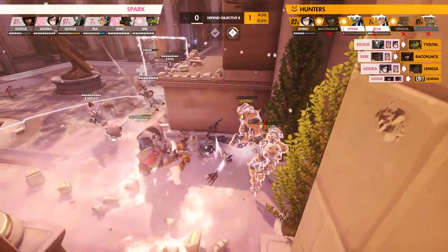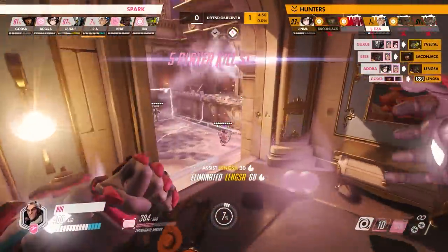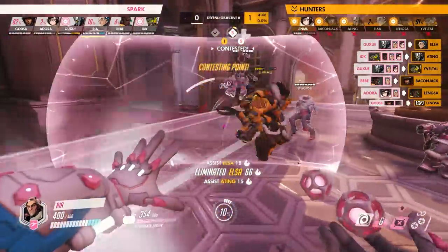God's Beat quickly takes out the immortality field and the Spark closes in to finish them off. Rhea's flank around the point leads him to a very distracted Bacon Jack, allowing him to rock him and finish him off as well. This leaves only a very lonely Jinmu, who is then staggered heavily.